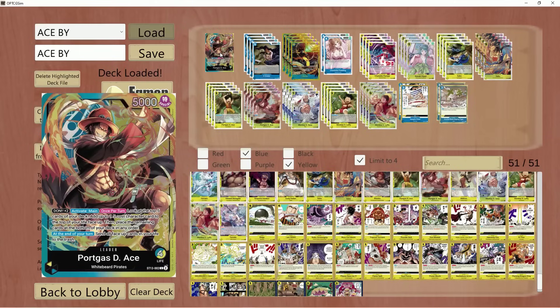Get ready for a very, very exciting deck profile featuring EB01, ST13, and OP06, which I'm very excited to bring to you guys. You guys were very much interested in seeing an Ace list here on the channel. Now, do keep in mind there are numerous different ways to build Ace, but he does fall into being either consistent or not consistent. This deck is very, very hard to make work unless you are running a specific key amount of cards, which is unfortunate right now.